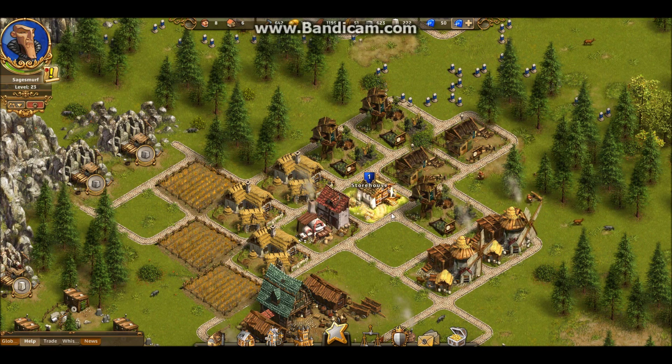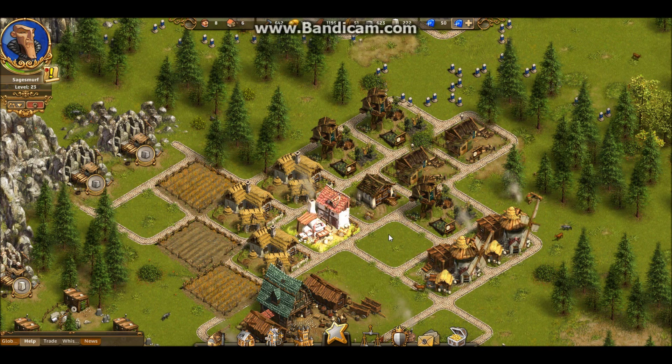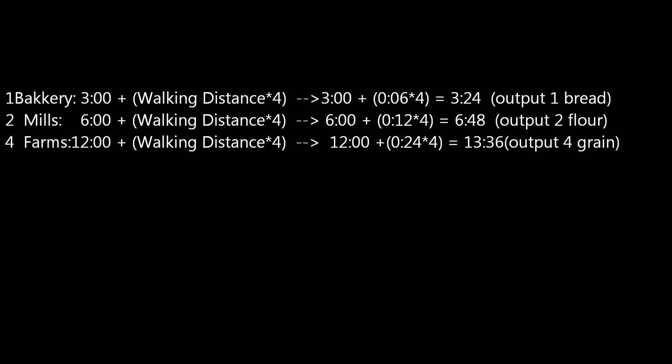You can actually get away with placing them miles away, because as you can see from this the walking distance for farms can be 24 seconds. So the total production time could be 13 minutes 36 seconds. The production time of farms is calculated differently from normal workshops, but I'll explain more about that later — you can probably figure it out yourselves.